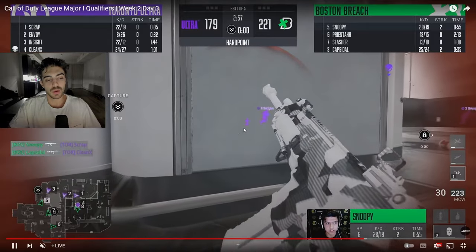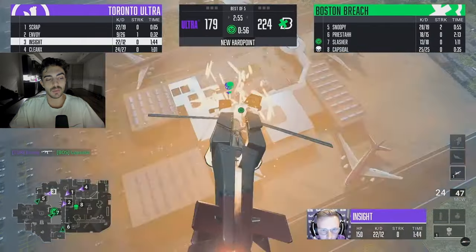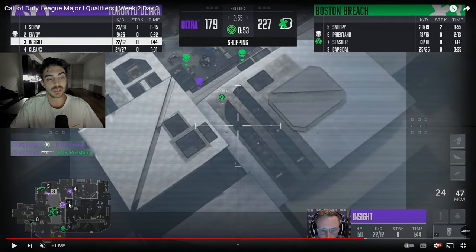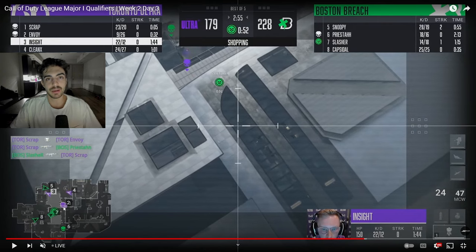Capsule gets one kill but ends up getting traded — though he does relay info that one person is front halls to Slasher. Toronto is actually using a cruise missile here. With this setup, Priesta is watching the hallway, picking up the cross to help Slasher on time. Even though Capsule died, the info he relays to both Slasher and Priesta gives them both crosses to the hill for some freebies on time. Priesta pressures but doesn't get the kill — it's a team kill — but he pressures it. More trades come in, and Slasher is able to get that trade with the info that another guy was pushing hallways.